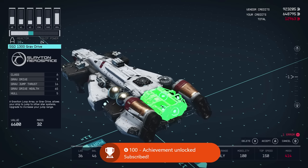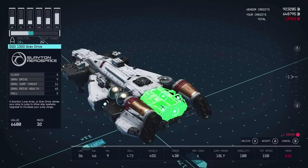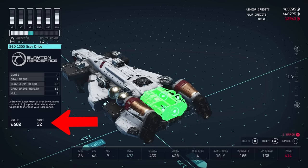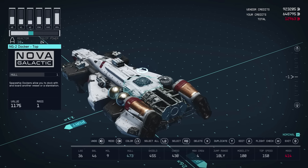Next up is grav drives, of which we only have one proper still. Interestingly this grav drive has a class rating, and I wonder if you must pair reactors and grav drives of the same class together. The grav drive number is how many points out of 12 you can allocate to it from your reactor power, while jump thrust is the jump range in light years. Grav drive health is likely the explicit health if an enemy targets that specific component. Dockers are just what we use to initiate boarding with vessels and star stations — there probably won't be much stat difference between them, but aesthetically sure.